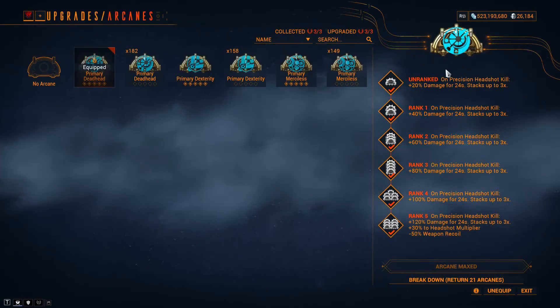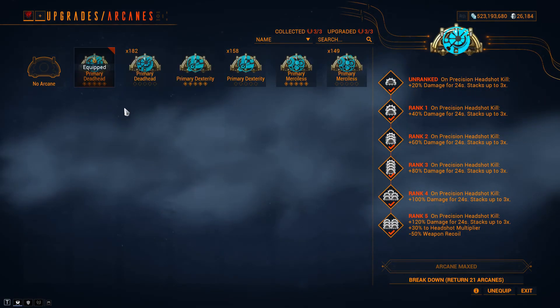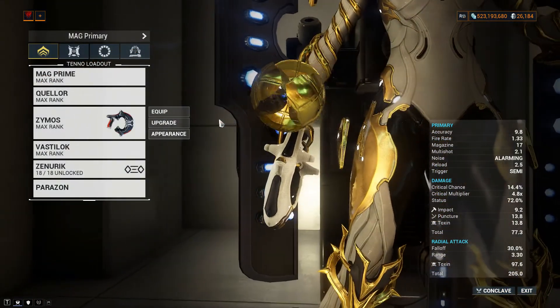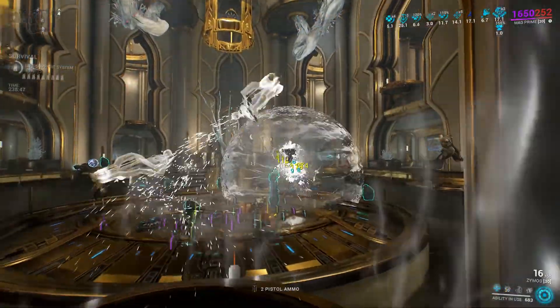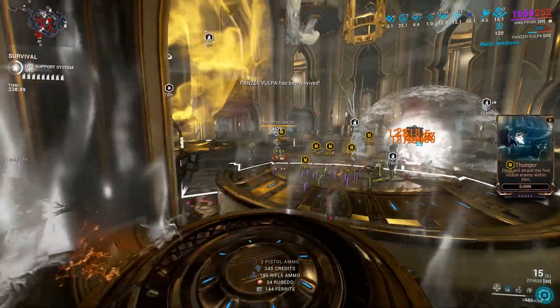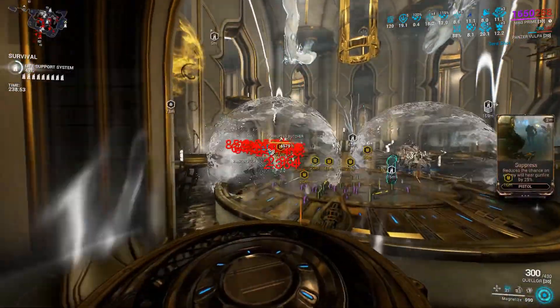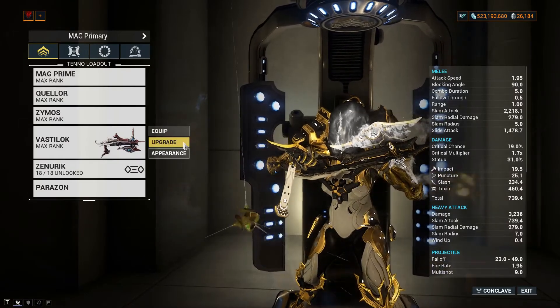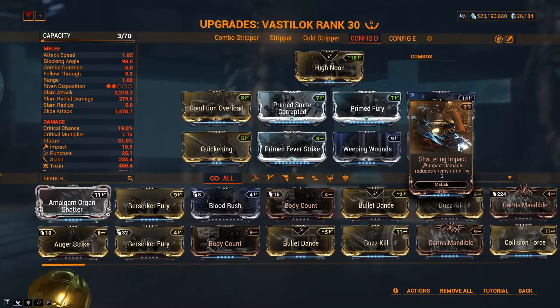As for Arcane, I think it's safe using Primary Deadhead for longer buff duration and headshot multiplier, but you can also choose Dexterity or Merciless instead. For the secondary, it's up to you, but I prefer using a critical build Zymos, even though most of the time we're unable to land headshots, especially when the first enemy trapped inside the bubble dies. And for the melee, I just use it for killing acolytes or helping strip enemy armor from distance using Vastalok.